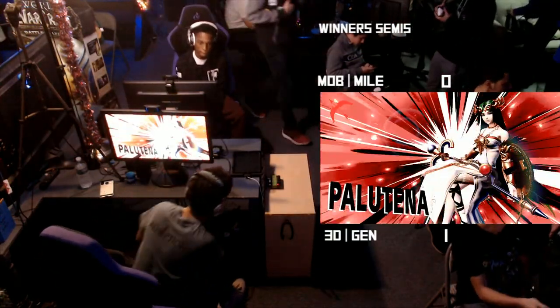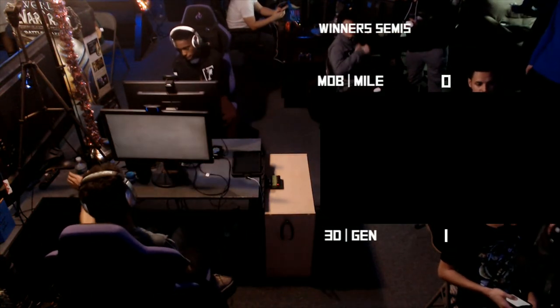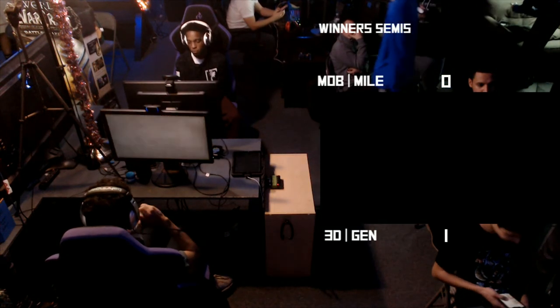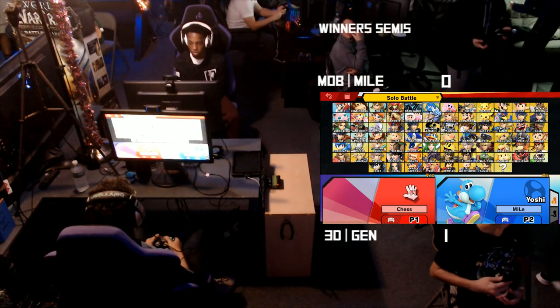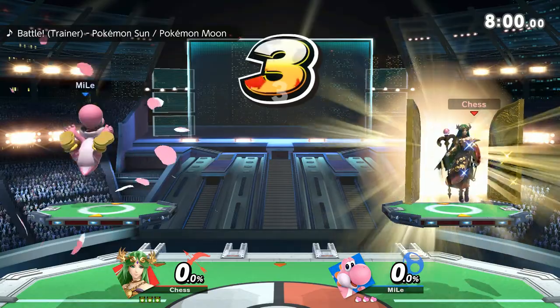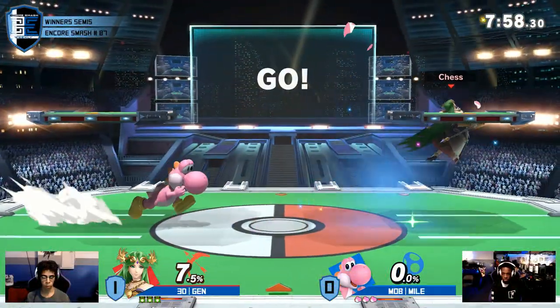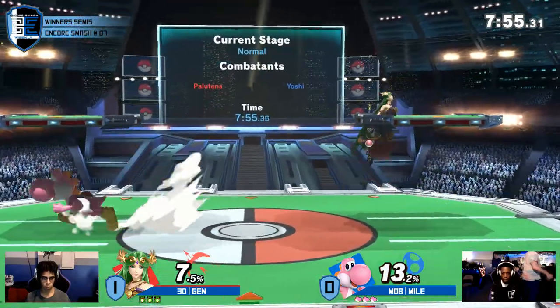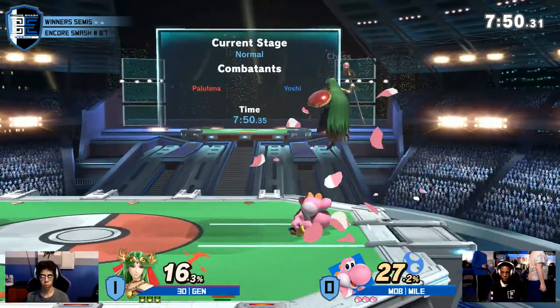We do see Jens take that first game. Now if you're Miles, what needs to be changed? The big thing is you need to start preemptively engineering the kill — you have to start conditioning to actually lead to something that can take stock. What I wanted to see was: he threw the egg, went for the fair, and Jens air-dodged. I wanted to see him wait for that air dodge and go for the nair instead. At that percent, nair at the ledge is pretty basic.